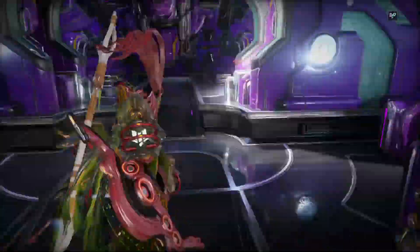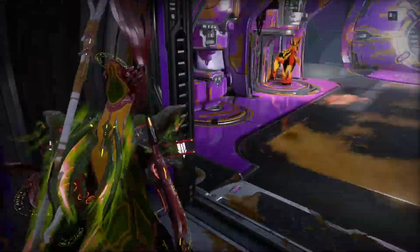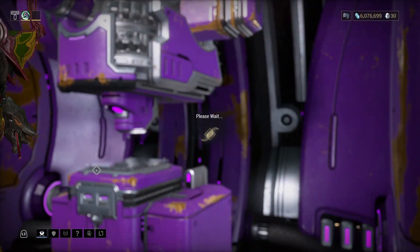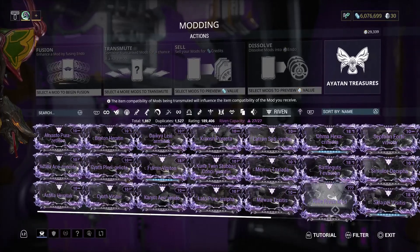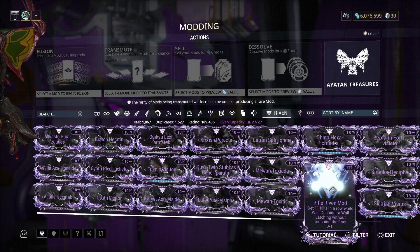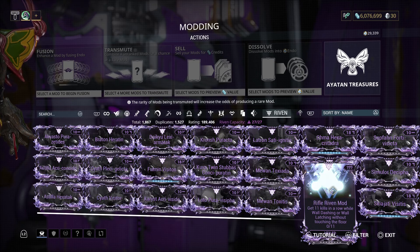All right folks, how we doing? It's Stoned in the Wasteland today. I'm gonna show you how to do a really super easy ribbon mod challenge. This happens to be a rifle ribbon mod, but you can get it in any form: get 11 kills in a row while wall dashing or wall latching.